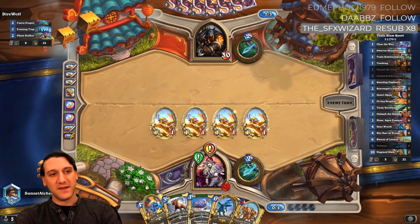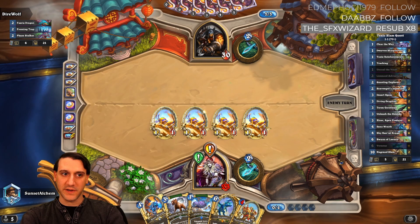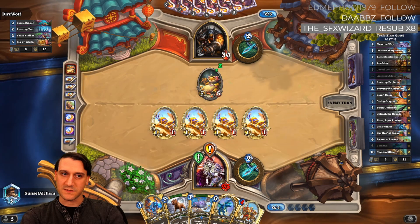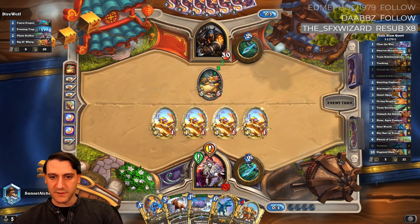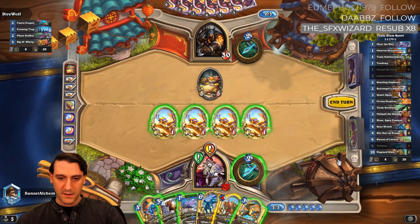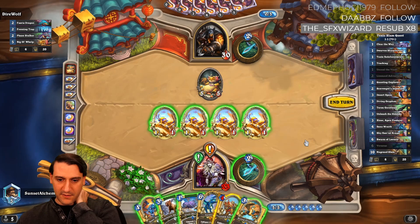Do they run explosive? Well, it could be highlander too — that's entirely possible. He just has a dragon hunter-esque start. Face hunter doesn't run fairy dragon or big ol' welp, so this is either highlander or dragon hunter. Varanus is not active yet, not that we want to use it on just one minion, though against a hunter it's considerable. We can diving griffin, hero power, or clear the way.